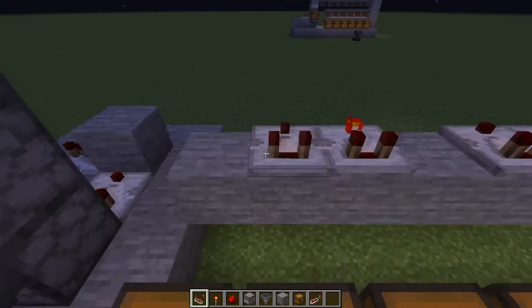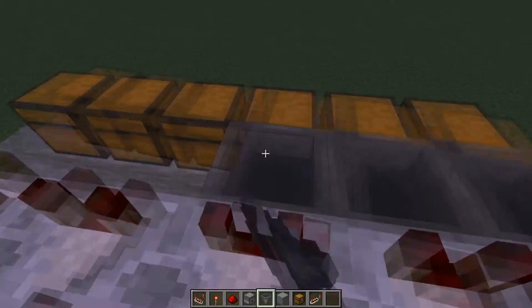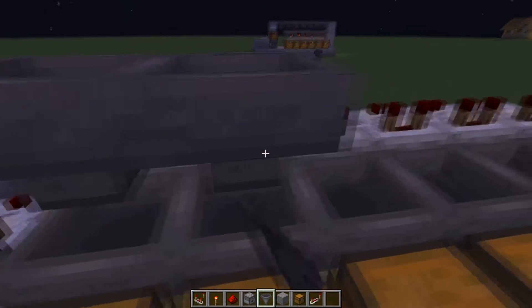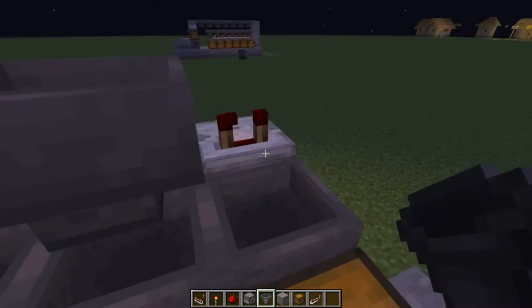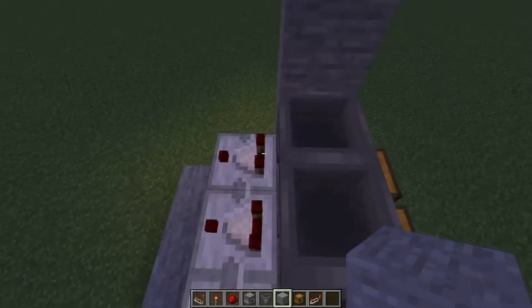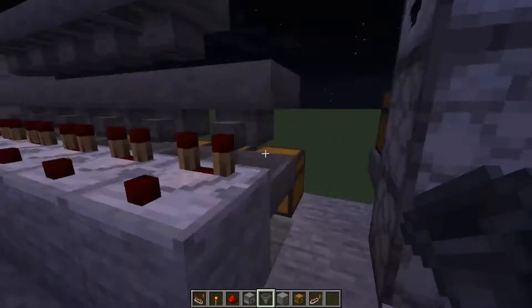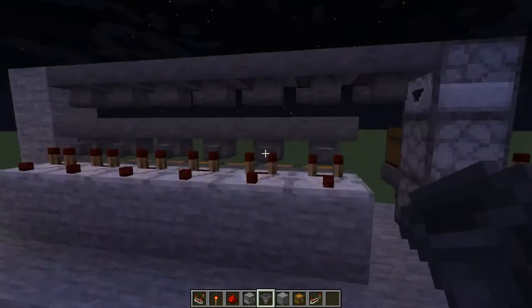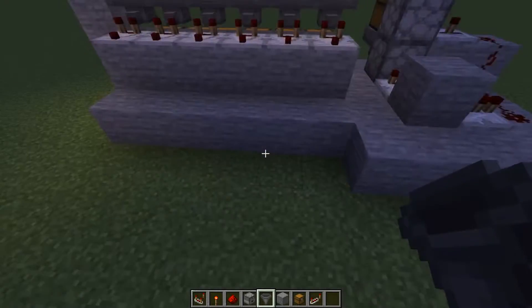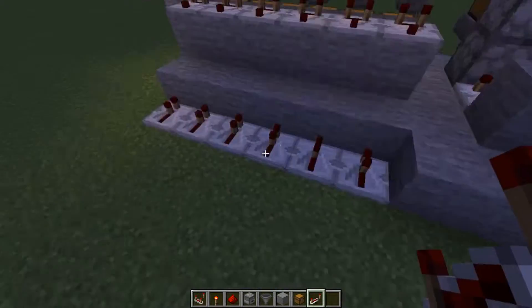Then we take comparators facing that way. We are going to place hoppers facing into the chests, and hoppers facing into the comparators. Lastly, we place hoppers facing into the stone, because if you don't, the items don't come out — if all of it went down, the system would fill up quickly. Then we have our redstone repeater placed all the way here.